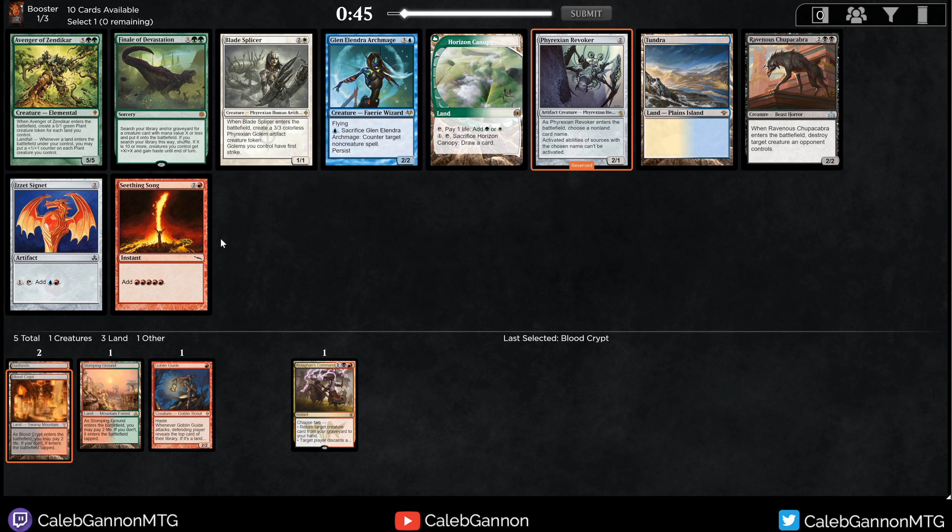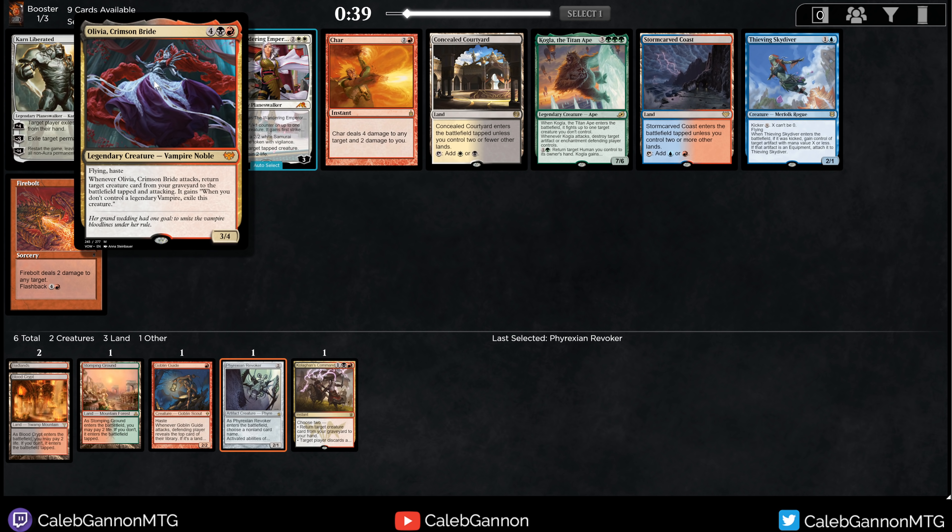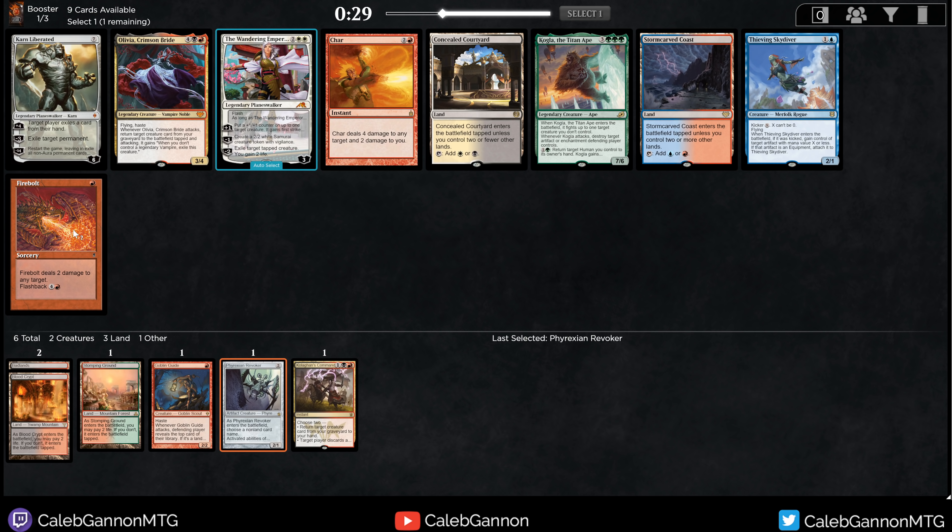Phyrexian Revoker is excellent — goes in any deck. There's also Ravenous Chupacabra, but Revoker is kind of nutty. Olivia Crimson Bride is just so expensive; it's fine in some decks and has a cool effect, but if they kill Olivia you're just done. I like Firebolt. Concealed Courtyard can set us up for Mardu, but Firebolt is actually good enough that I'm just going to take it. Being able to kill something and then flash it back to kill something else is good.